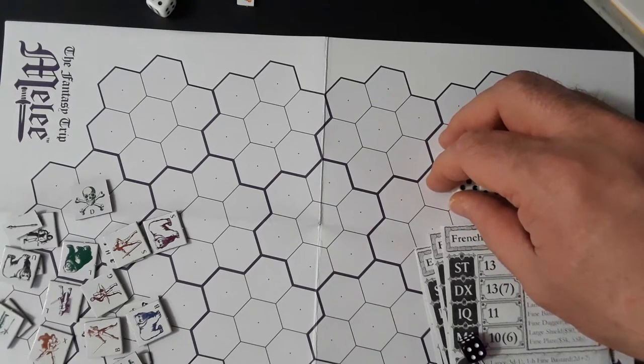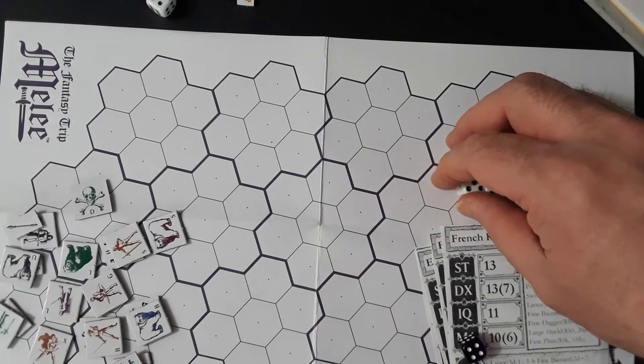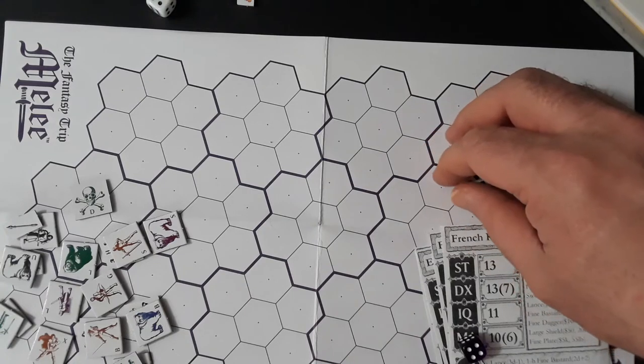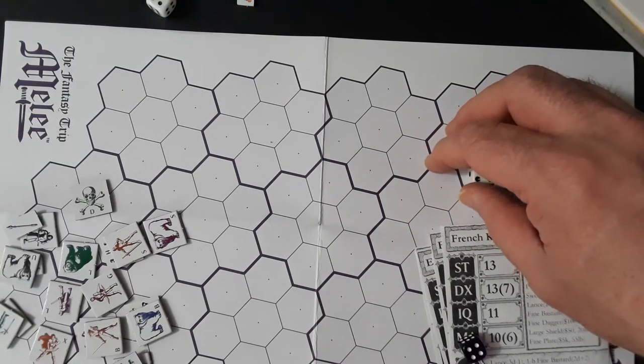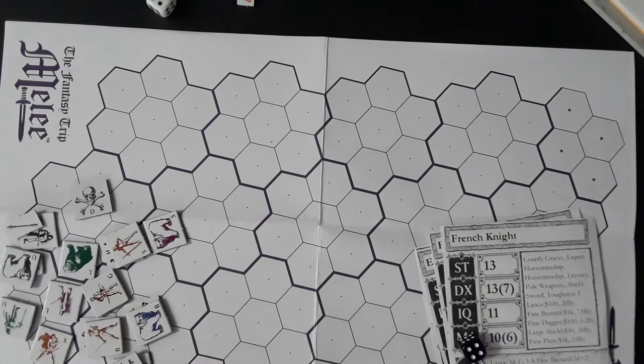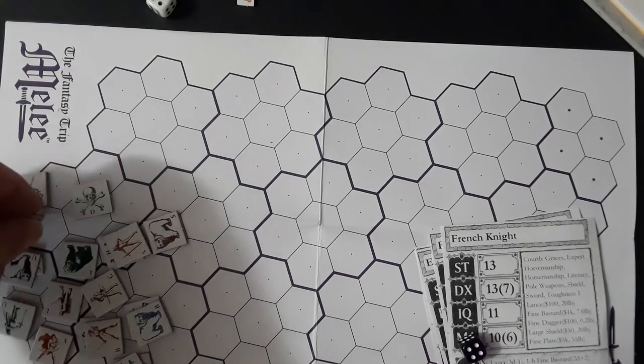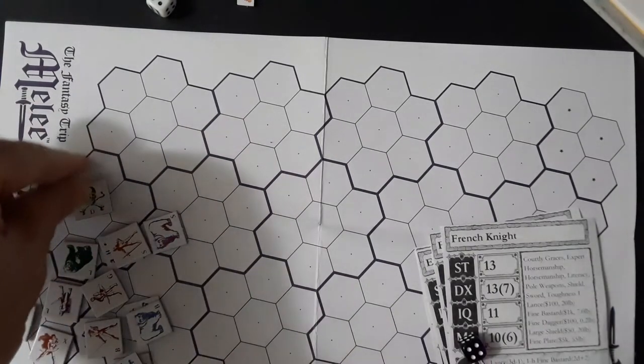He can't go in there — there's no room — so he's stuck there and he's engaged. That's basically all he can do; he's got an ally outside so he's just stuck there. He can't even turn around because that would be in front of his horse. The English have this guy here who is not engaged by anyone — let's see where he can go.